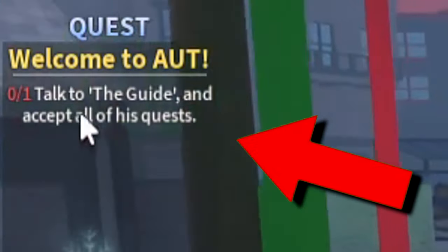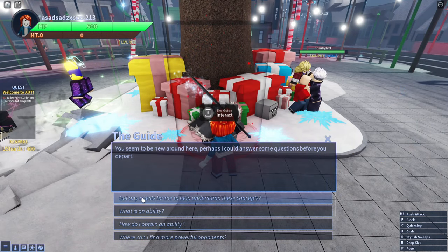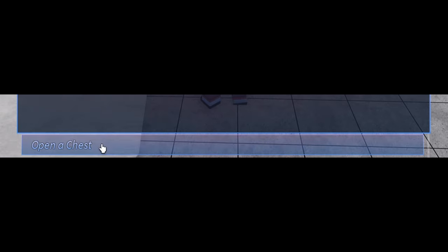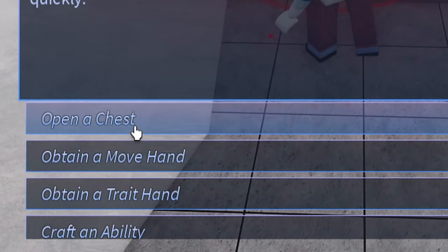The first time you join the game, you should get a quest called Talk to the Guide. Once you interact with the guide, go ahead and select the first choice called 'Got Any Quest For Me?' and then get every single quest available. This should help you out in the later part of the game.